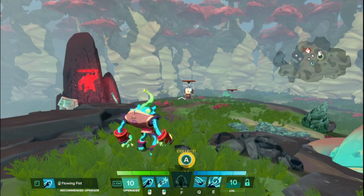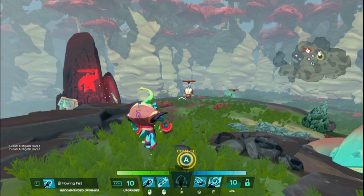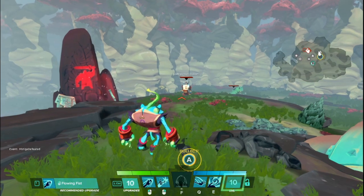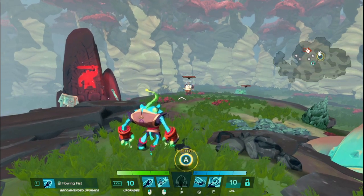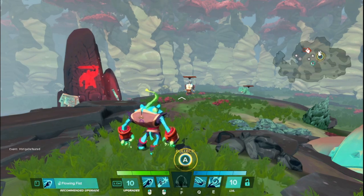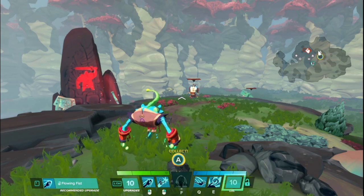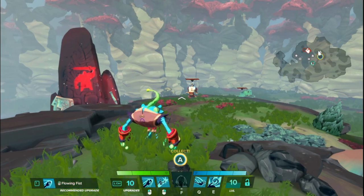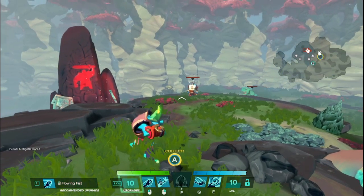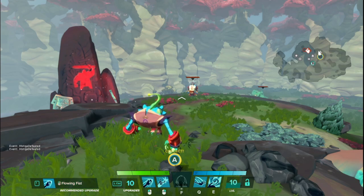Hello everyone, WolfieCast here back with another Hero Basics video where I take a hero from Gigantic and drop them right into the game at level 1, tell you exactly what their abilities do. No upgrades, no talents, just as they come. This time we have Wu.